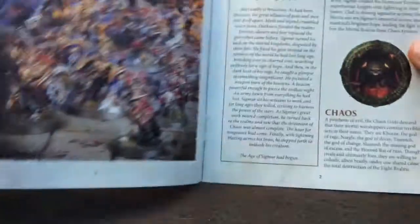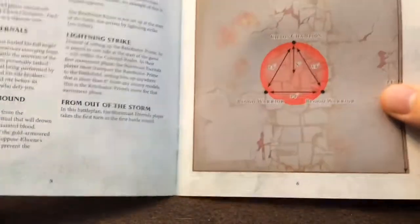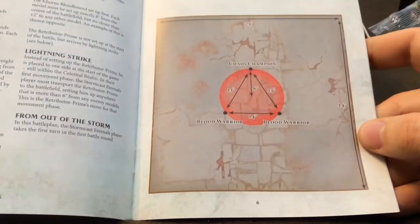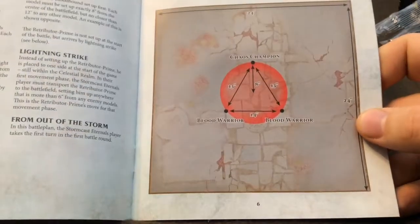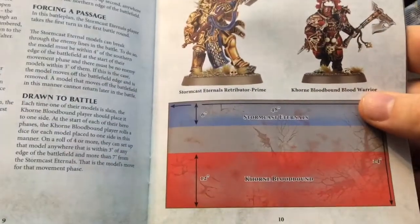We've got the kind of rulebook here. There's an introduction, there's something about mortal wounds, and there's like a small battlefield — it's like 24 inches square — and some scenarios.